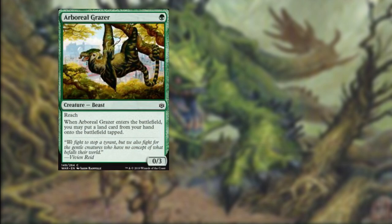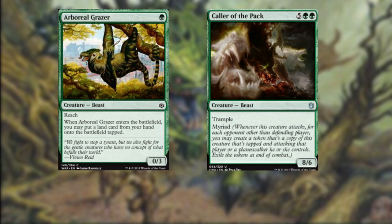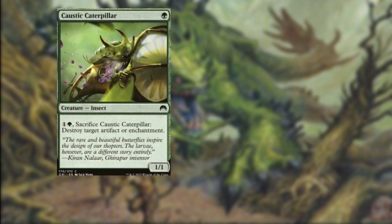Arboreal Grazer — for one green, we get a 0/3 beast with reach. Whenever it enters the battlefield, you may put a land card from your hand onto the battlefield tapped. A 0/3 that can block flyers isn't bad for one mana, and it helps accelerate our mana. Caller of the Pack — for seven mana, you get an 8/6 trampler. Whenever it attacks, create a token that is attacking each opponent that is not the defending player, then exile that token at end of combat. Caustic Caterpillar — for one green, we get a 1/1 insect. It's not a beast, but we can put it on the battlefield and use it later to destroy a target artifact or enchantment.